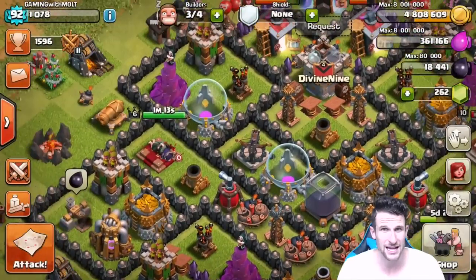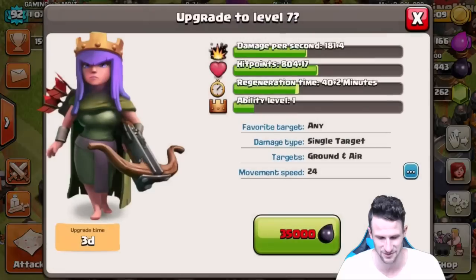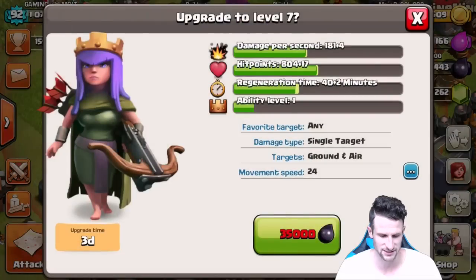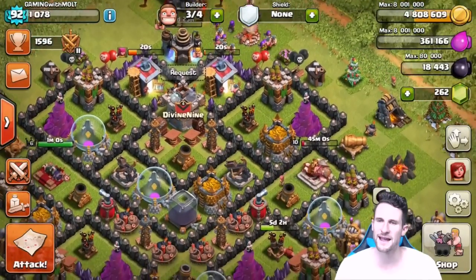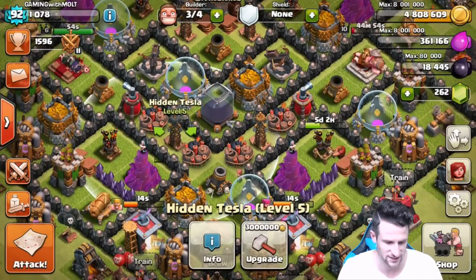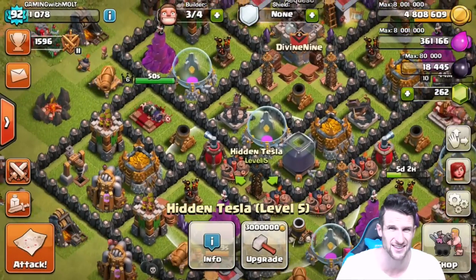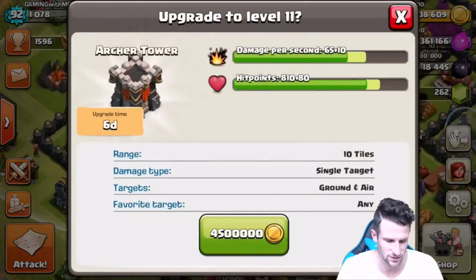We're going to have to upgrade our queen very soon — she needs 35,000 dark elixir and that's going to take three days. Let's go around the base and see what we want to upgrade. We've got teslas going up already. There's a tesla we could upgrade, but I don't want to wait 10 days on that thing.